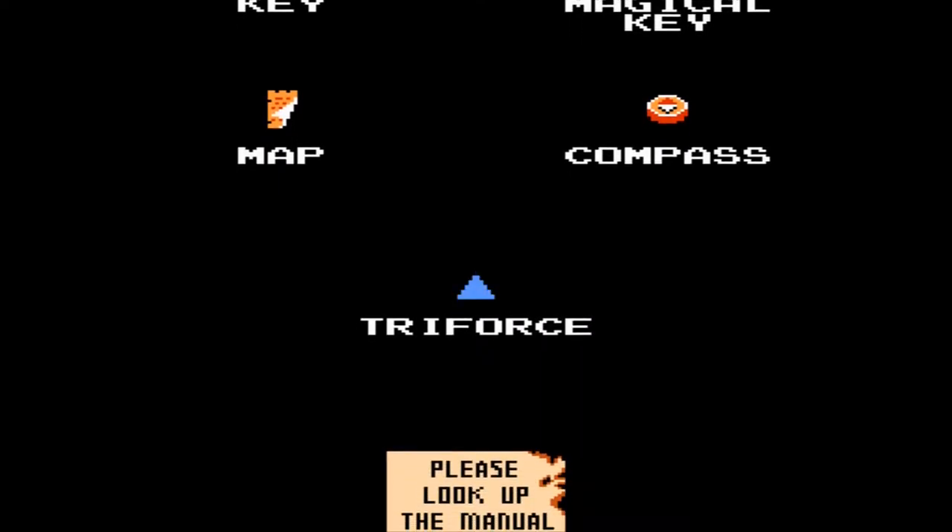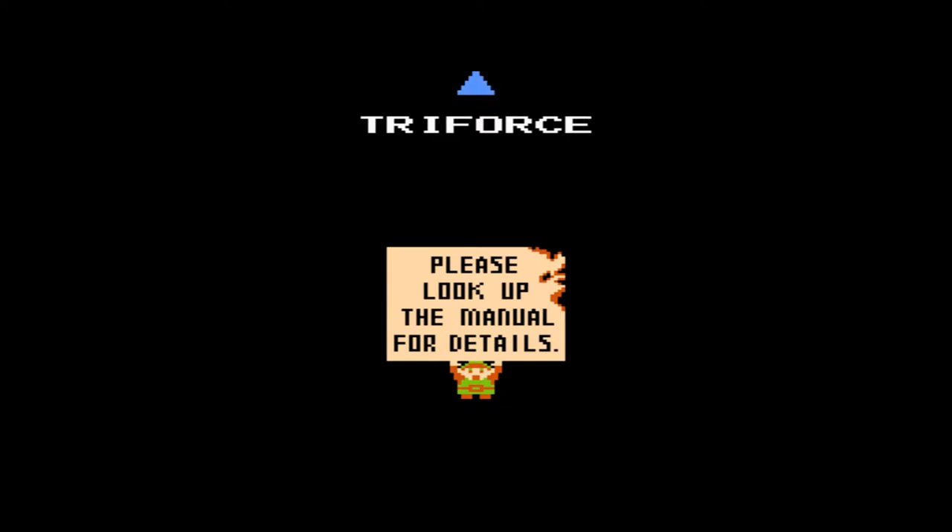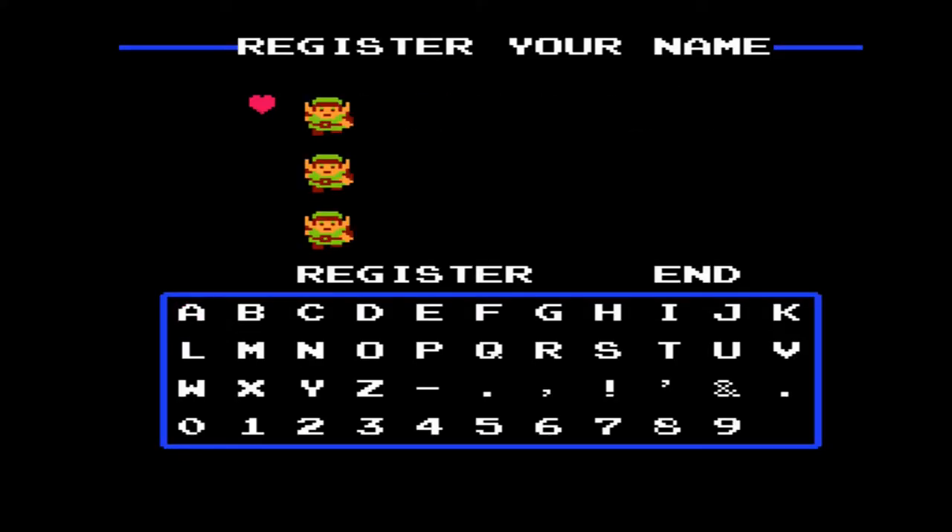So that's pretty much what's going to be happening in this game. We will be restoring the Triforce of Wisdom and rescuing Zelda from Ganon's imprisonment. It's also interesting to note that there is no mention of the Triforce of Courage in this game — it's actually brought up for the first time in the series in the next game, Zelda 2: The Adventure of Link.